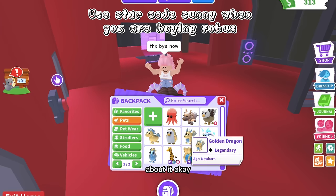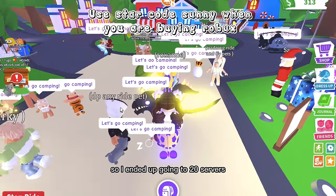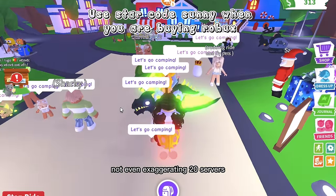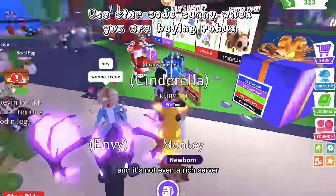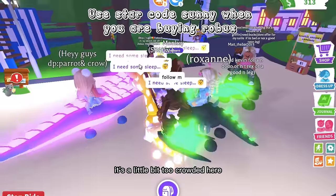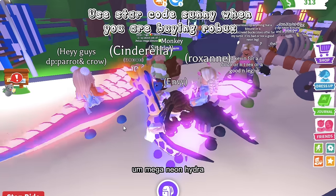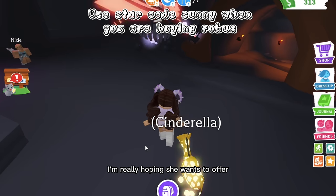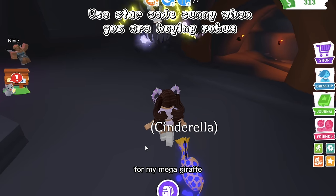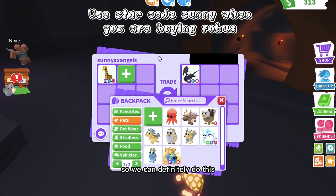Look at our inventory now — it's amazing. I ended up going to 20 servers — not even exaggerating — until I found this girl who has a mega shadow dragon. It's not even a rich server and she wants to trade. It's a bit crowded, so I told her to follow me to the neon cave. I'm hoping she'll offer for my mega giraffe — yes! Mega shadow for giraffe and good ads. Okay, I'll do that! I added in a mega queen bee.